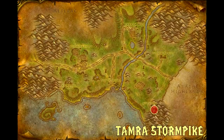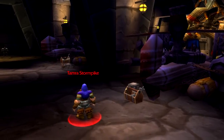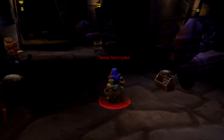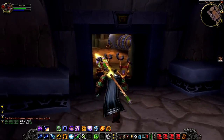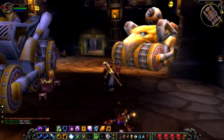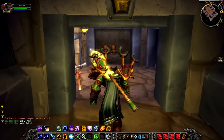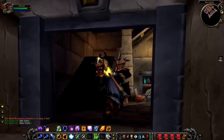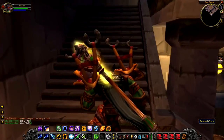Up next, we have Tamra Stormpike, a level 28 elite dwarf that hangs around inside of Durngaric. It goes without saying that as he's a dwarf, you will not be able to kill him on Alliance. I'll also point out that on my way up there was a tattered chest — there are a couple of chests in Durngaric that you can take, so if you're in the area you might as well go for them.